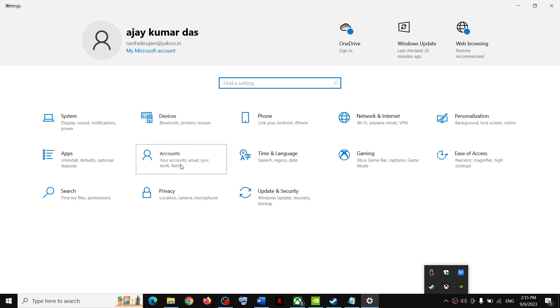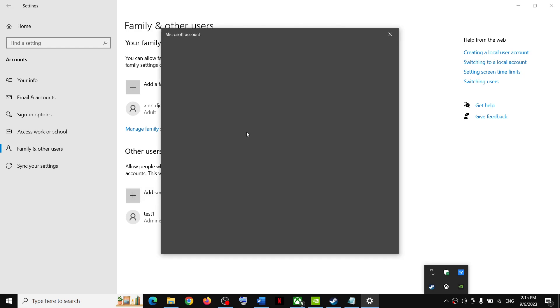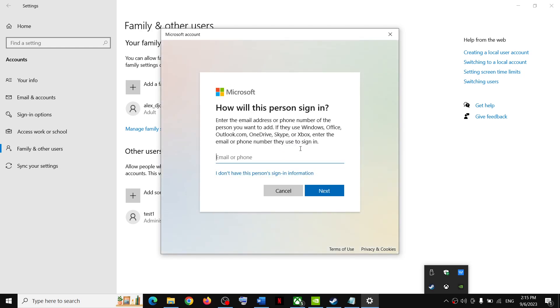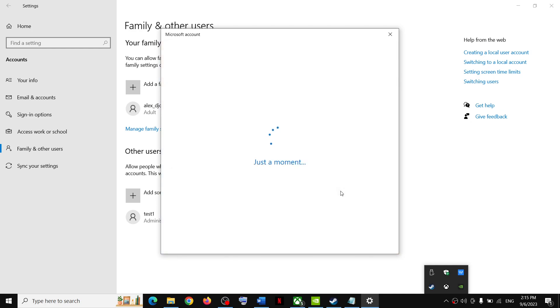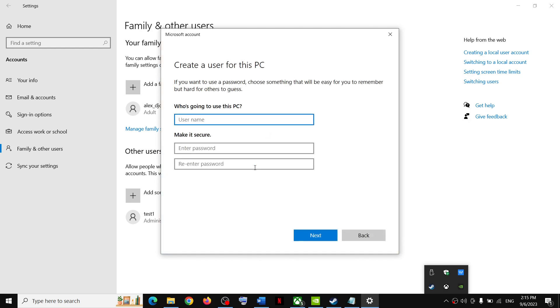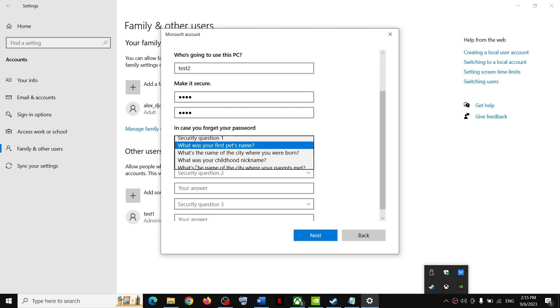To create another account in Windows, go to Accounts, then go to Family and Other Users, and click on Add Someone Else to This PC. If you don't want to create a Microsoft account, click on I don't have this person's sign-in information, then click Add a User Without a Microsoft Account. You can name it whatever you want and set a password if desired.